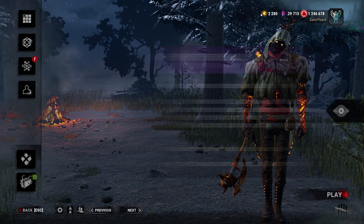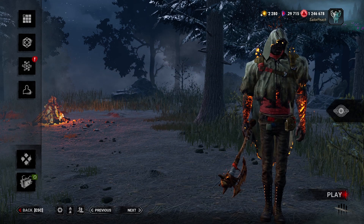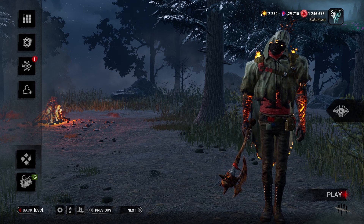We also have Hex: Third Seal. When we injure a survivor while the totem is active, they suffer the blindness effect until the Hex is cleansed. Straightforward, nothing too exciting, but it will help against survivors using Windows of Opportunity, Deja Vu, aura perks in general, and those pesky keys.